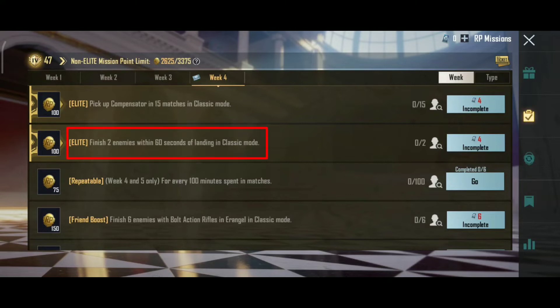The second mission is to land and kill enemies within 60 seconds. You need to kill enemies within 60 seconds of landing to complete this mission.